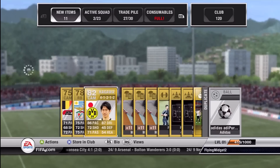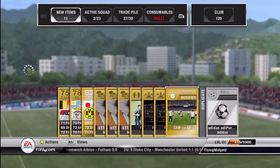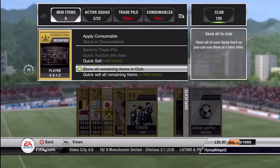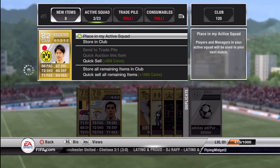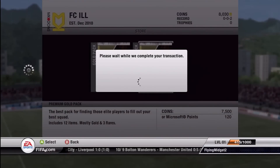And in this pack we get Shinji Kagawa on the German first-place winners Borussia Dortmund. He's a pretty good player to have in your squad if you're making a squad in that league, but he's not for us. He's great to have if you're making a Bundesliga team.